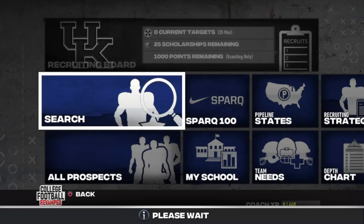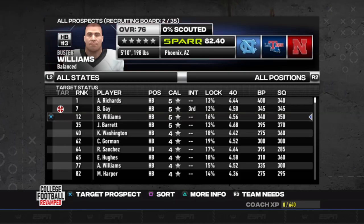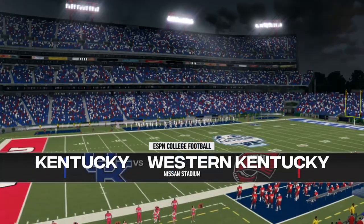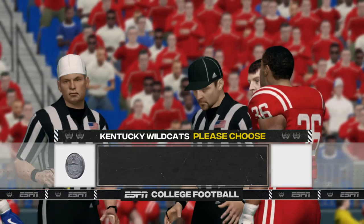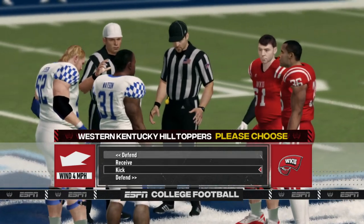Setting up our recruiting board right now. Luckily, we had the number seven ranked player and second best running back in the entire recruiting class interested in us. We'll definitely need help with recruiting down the road. Our first game is going to be against Western Kentucky University, the Hilltoppers. We'll get right into this with the ESPN broadcast — they've updated the game and it definitely looks more polished than NCAA Football 14 for sure.